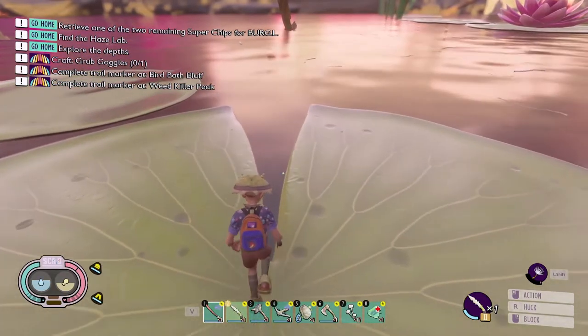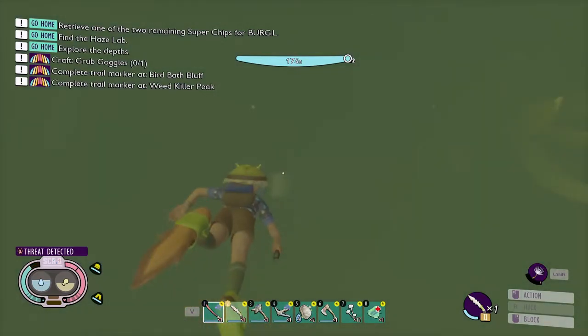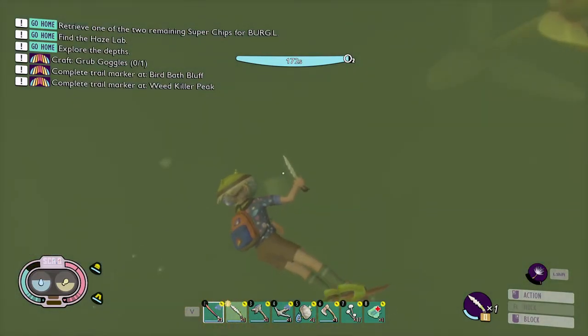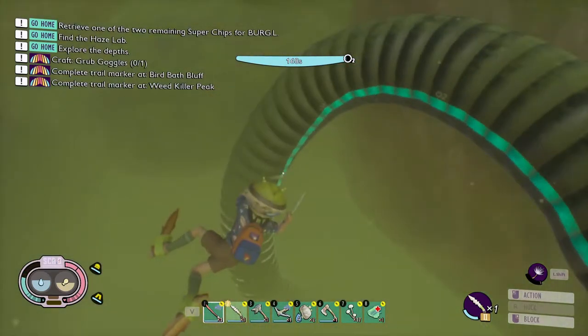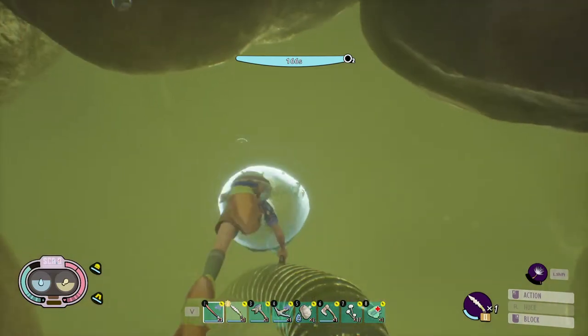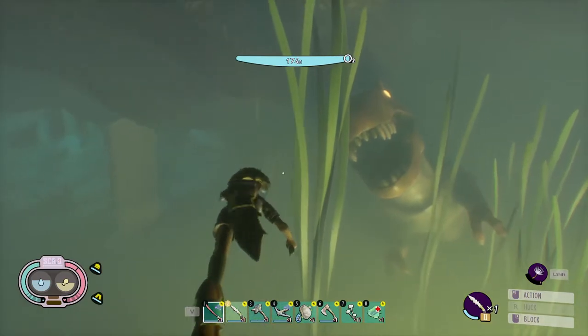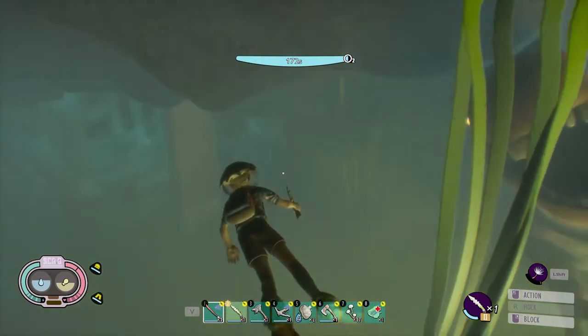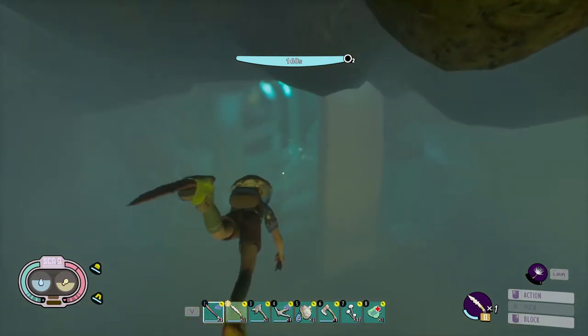What we're going to do here is just jump directly downward. You can kind of see that blurry little white spot — we're going to aim for that because you're going to see the tube, and that's where you want to go. We're just going to follow the tube down until we see the T-rex, and just keep swimming in that direction.